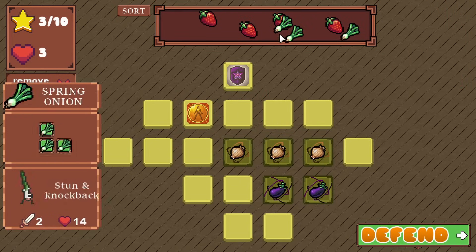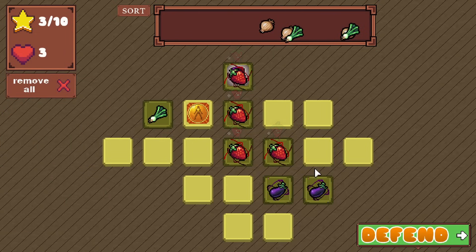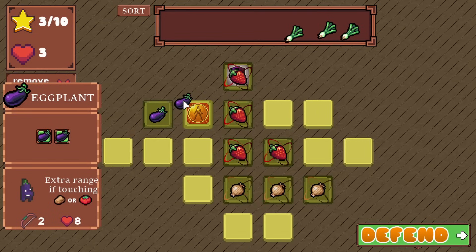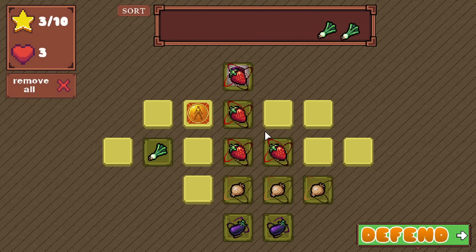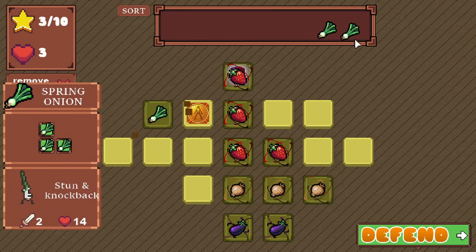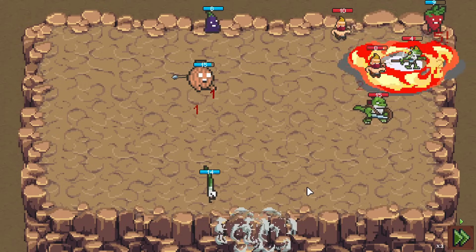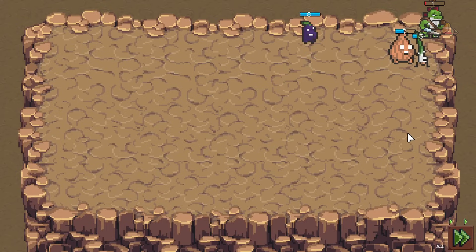I'm gonna try getting strawberry here. Eggplant can always go here, onion here. I can't get my spring onion there, we'll go eggplant then. I feel like I really want that quite a bit. Maybe one more - I think we'll probably be fine for one turn. Get them right in the middle, let's see how this does. Then I'm gonna need you to come in as support. He stunned them all very quickly - maybe we're fine. Hell yeah, okay we made it!